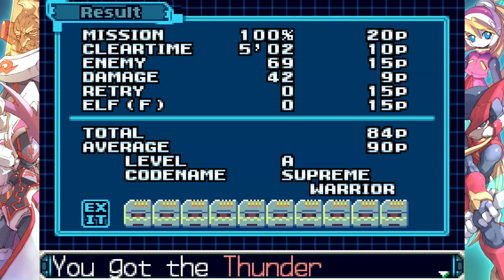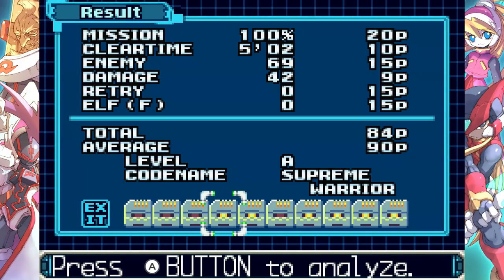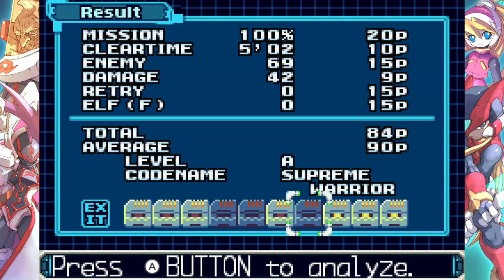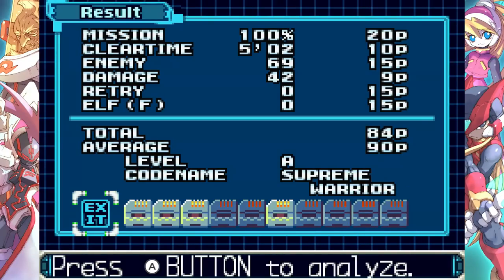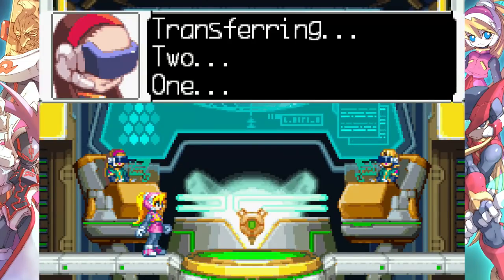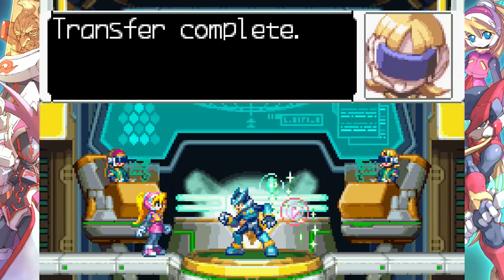I got all the discs here. Got the Thunder Body Chip and the EX skill — it's called the Saber Smash. E-Crystals and Cyber Elves. That takes care of that. Transferring. Transfer complete.